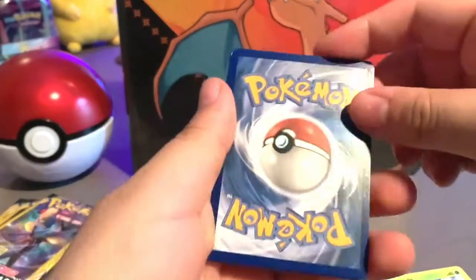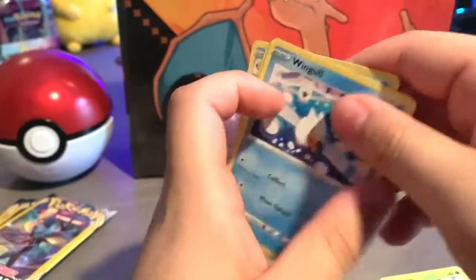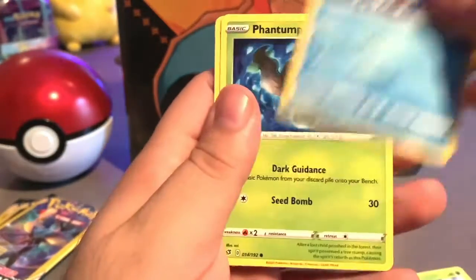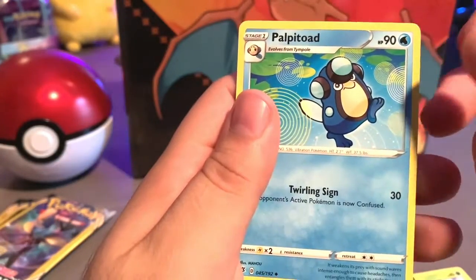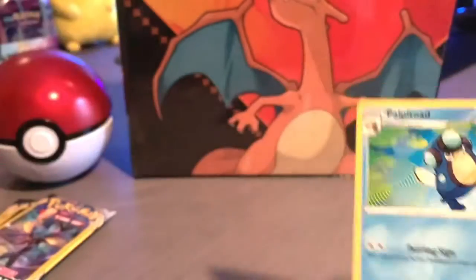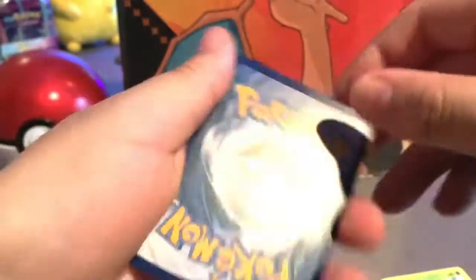I believe that's my first Snorlax — I might be wrong, I haven't checked my old binder. All right, here we go — Wingull, Phantump, and Hoppip. I like this Hoppip card, I don't know why, I just like it. So far, no GX or full art cards.